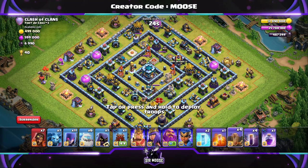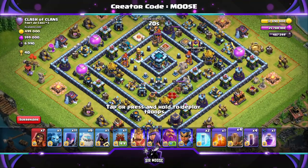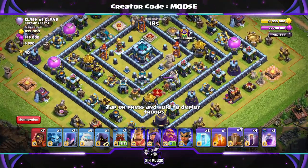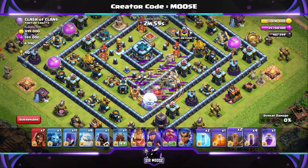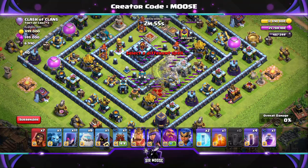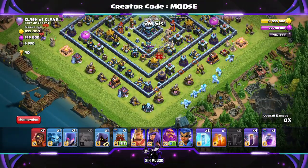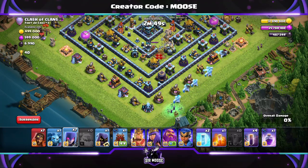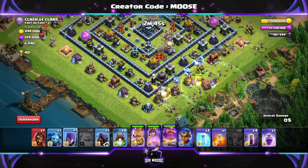So we're going to save those bat spells. The beauty of this attack strategy is we've got the bat spells to help clean up any structures, any defences at the end. And we've got those 4 earthquake spells so we can take out the town hall with the log launcher. This time I've only managed to put 2 earthquake spells on the town hall, but I've spread those earthquake spells out to cause loads of damage to those structures with loads of hit points. Then let's start the attack.